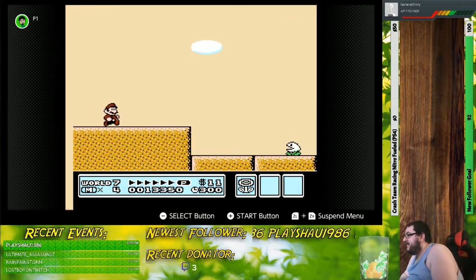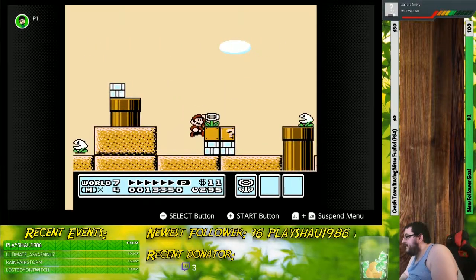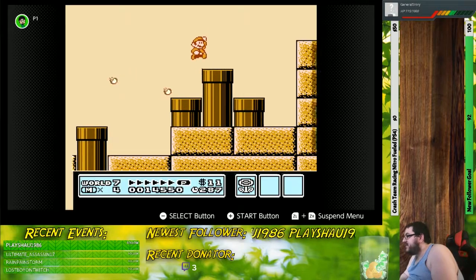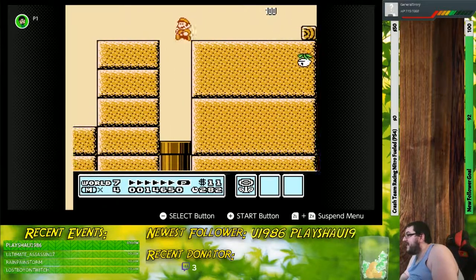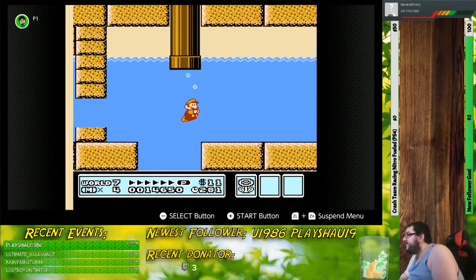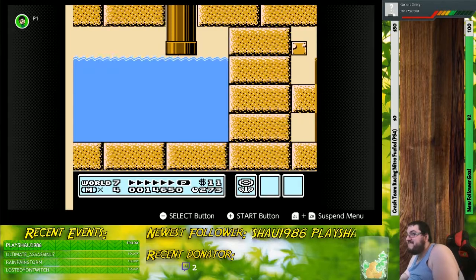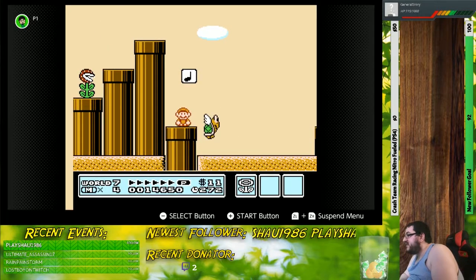Alright, level two. Let's go. Fire flower — this can be useful, especially considering it can be used to kill frickin' plants like these. I wonder what's down here. That was weird — the enemy just suddenly appeared dead. Maybe that was the same enemy I killed before, and it just wrapped itself.